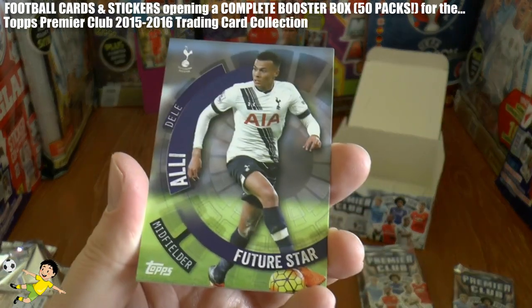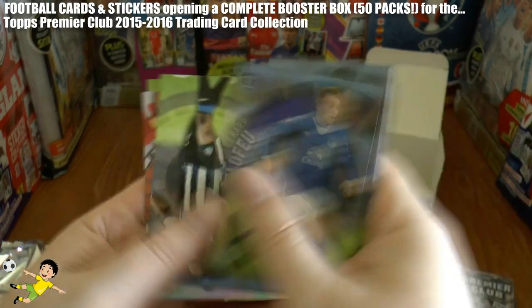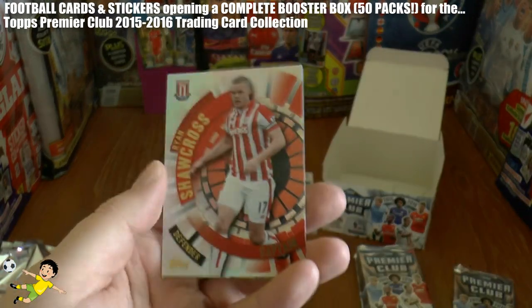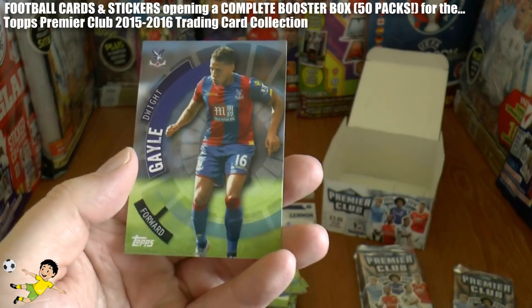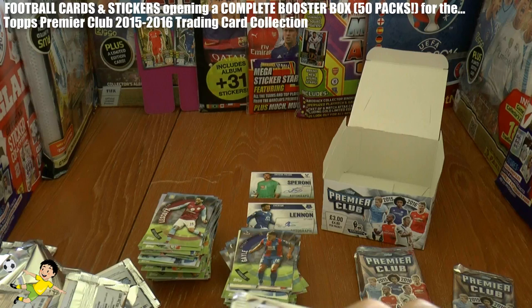Next one out we have the fantastic Dele Alli of Spurs, the Everton winger Sissoko, Ryan Shawcross Captain of Stoke, and Dwight Gayle again the squad player from Crystal Palace — which is a trade.